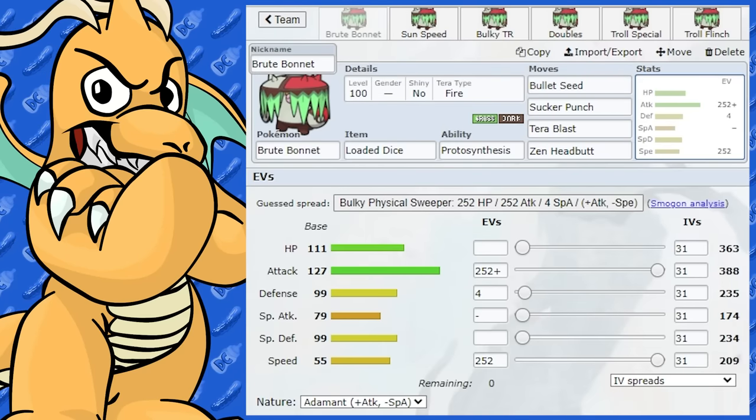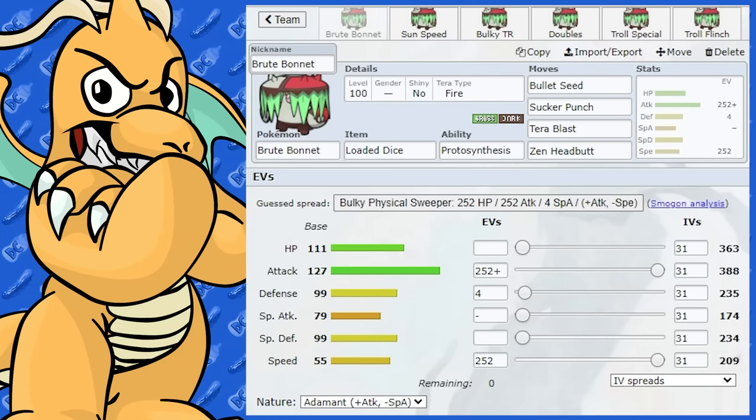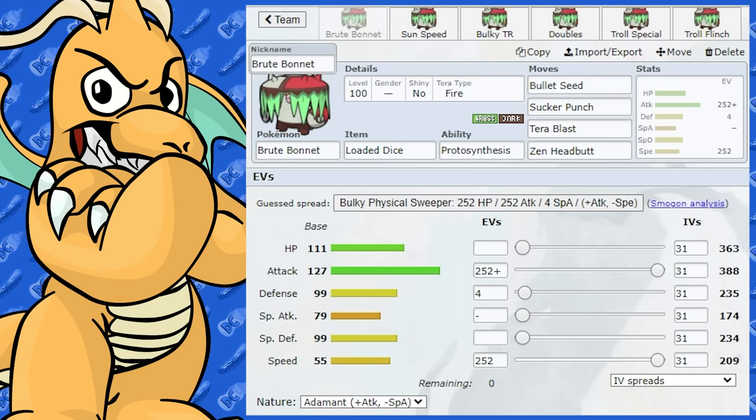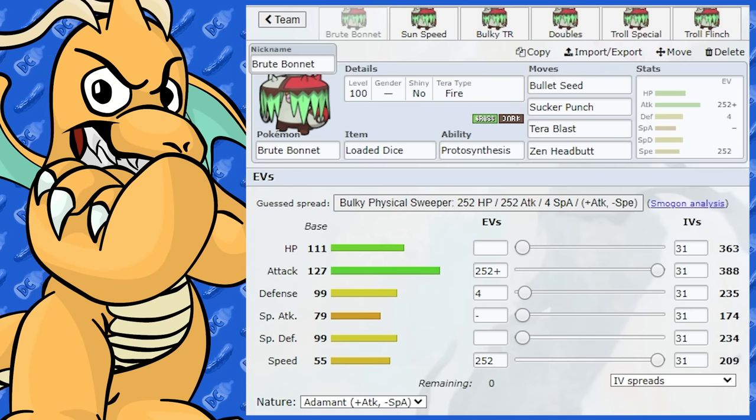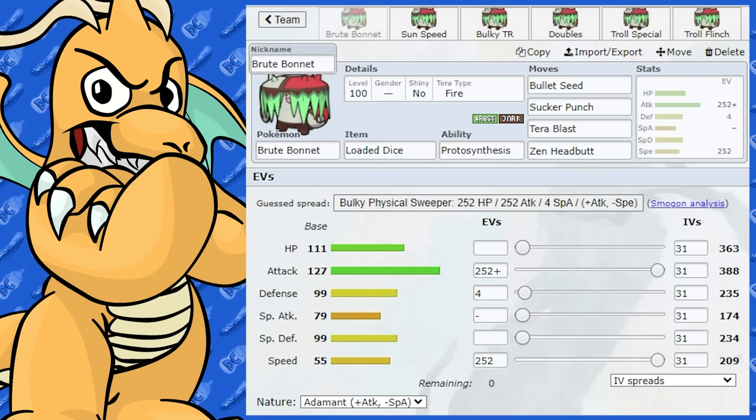Brute Bonnet is a pretty interesting Pokemon — obviously it's very comparable to Amoonguss, but it's got something that Amoonguss doesn't have. It's got a very, very big Attack stat, it's got a lot of presence about it, and it's still got pretty good bulk too, to say the least.